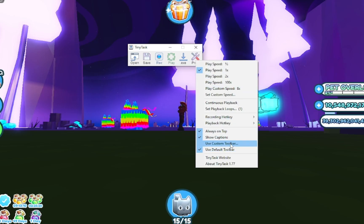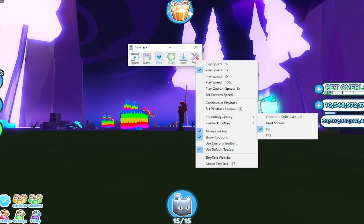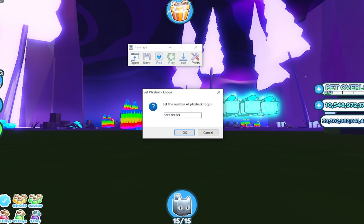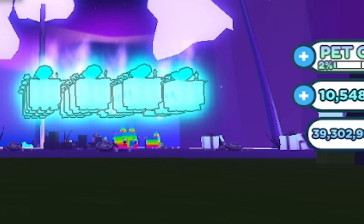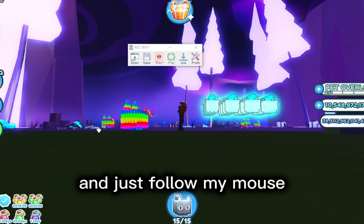You should follow my settings because these are the best settings for TinyTask. Recording hotkey: F8. You don't want to do F12 because Roblox will think you want to record. Playback loops — just set that to a really high number, it doesn't matter. Continuous playback on — just shows it loops and everything.